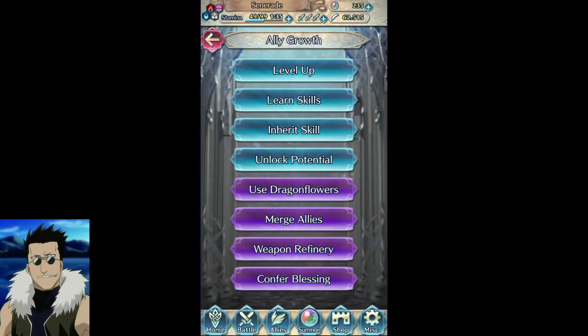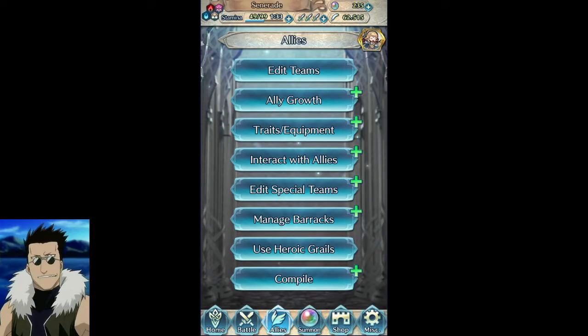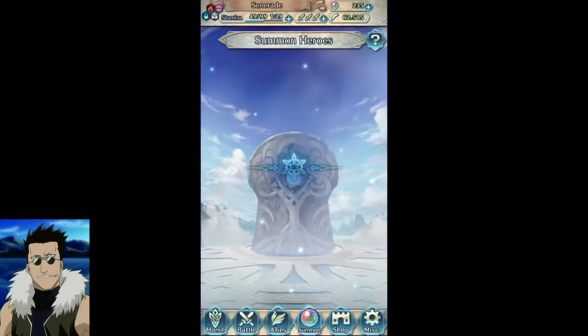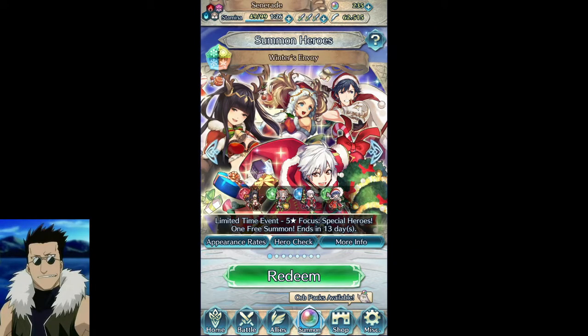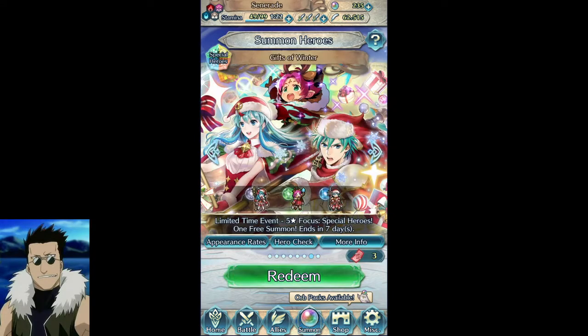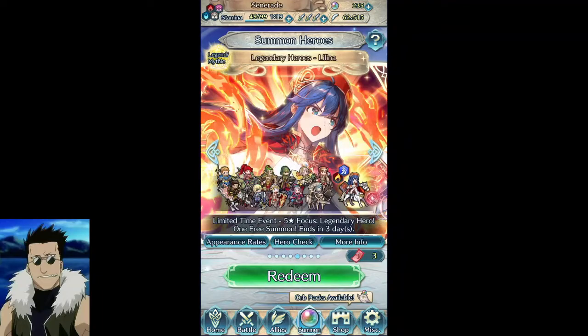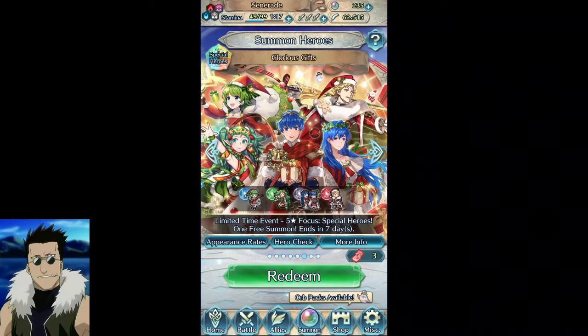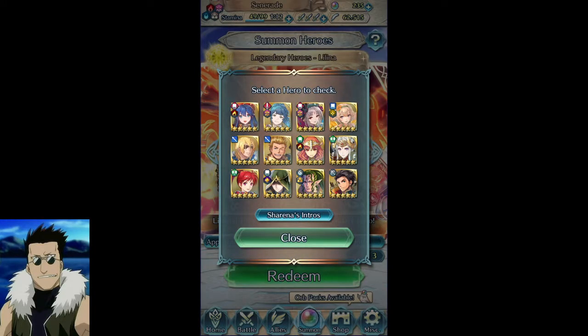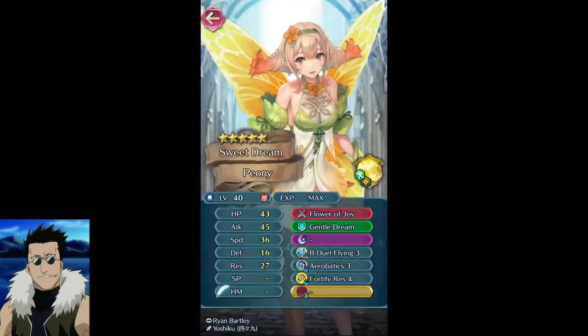There's not a whole lot else that's changed. I just wanted to make this video talking about some of the new banners we have here. I haven't pulled on this one yet — I thought I had pulled on all of them. These aren't very interesting, I'm just gonna use the tickets. So basically you should be pulling on red here — if we're gonna pull on this banner, pull on red, that's basically it.